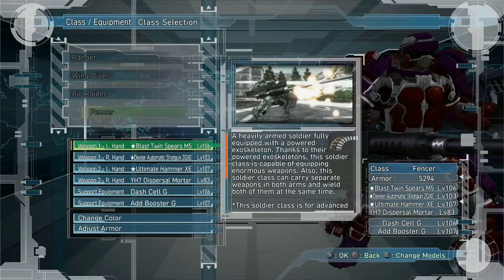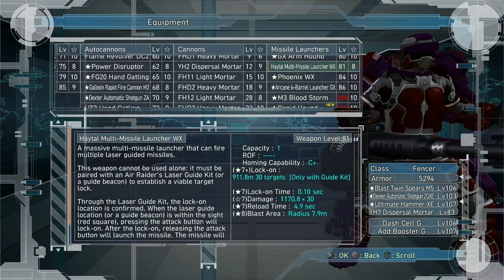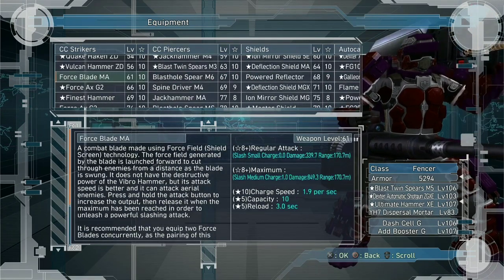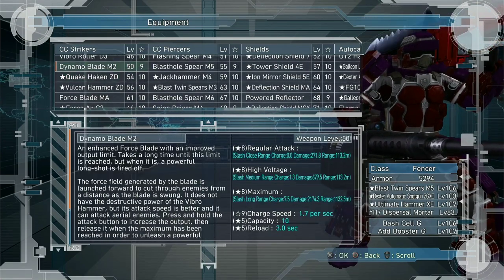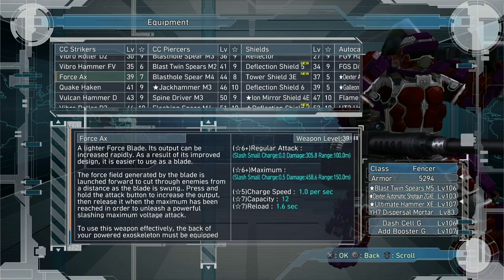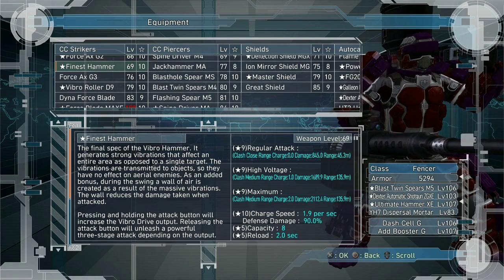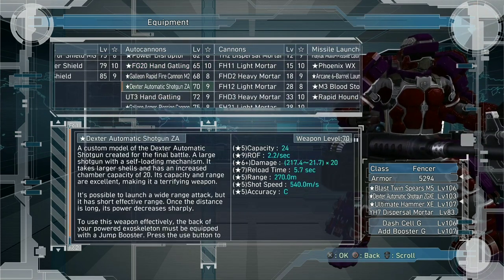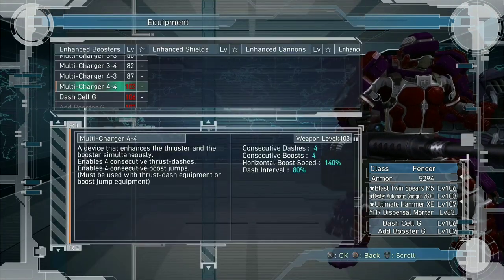Fencer is a very good kiting role. I personally like two High Altitude Missiles here because you're running around up front but can also fight. For your other weapon setup, I like the Vibro Hammers — the finest hammer gives you damage reduction. Dispersion Mortar would be a good secondary because you can fight while running around, do quick burst damage, or switch out for a shotgun. Of course, use your best multiple dashes and multiple jumps for that setup.